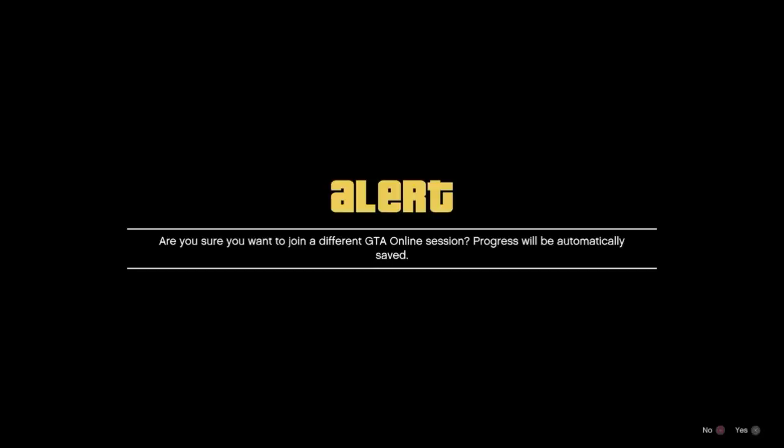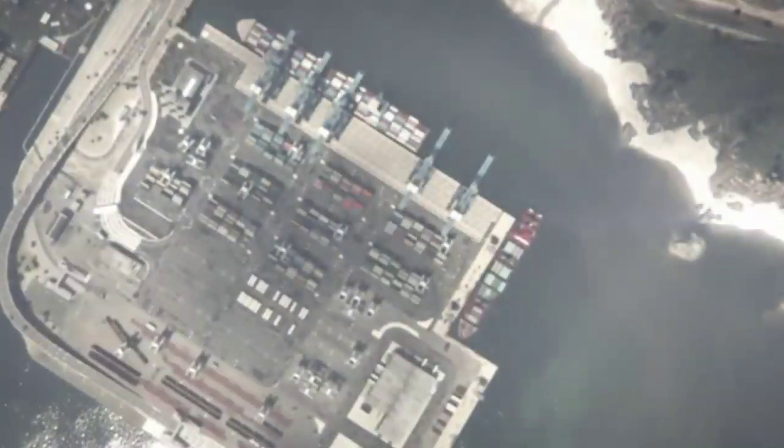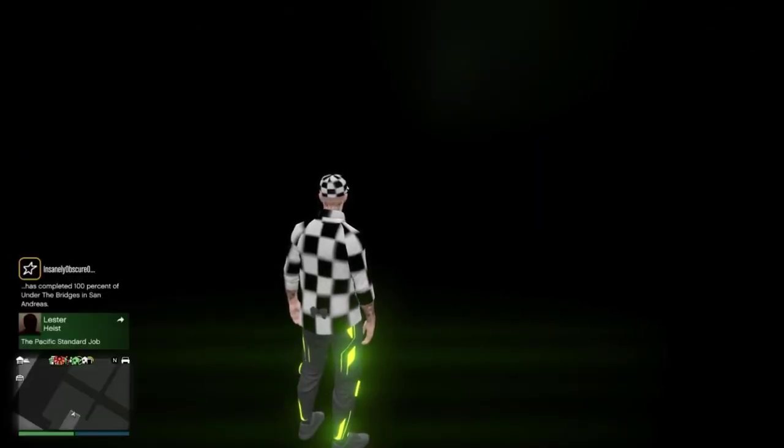From here, I'm gonna go ahead and proceed to walk outside. When I go and try to walk outside, it is gonna put me on another infinite loading screen. From there, you can go ahead and join your friend back in the job that he's in, which he should still be in, because he started the job for you in the first place. Once you do join your friend in the job again, you will then be in this black box.